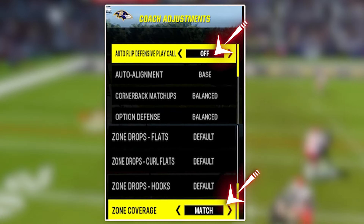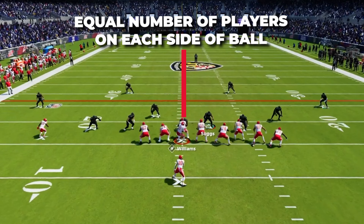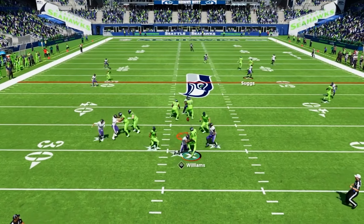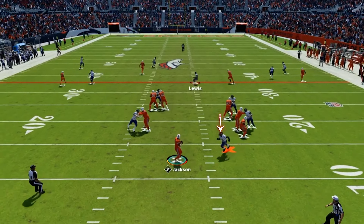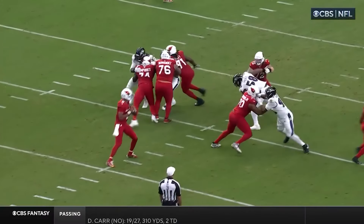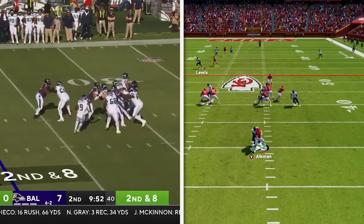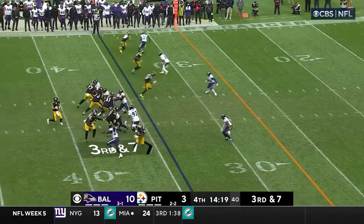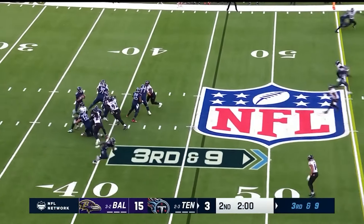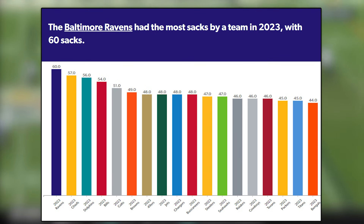Here's what we're going to set our audibles like for both of our two Dime formations. When you're actually going to call Mike SS3 Seam in Dime 1-4, go to the D-end pass rush package — this will let you audible between the two Dime formations. Here's how you should set up your coaching adjustments. I do like to play with auto flip off with this defense, and that is fine in these Dime looks because they are balanced defensive looks with an equal amount of players on both sides of the ball, so not having auto flip on won't allow offenses to outnumber you on either side, but it just makes the blitzes a little more consistent.